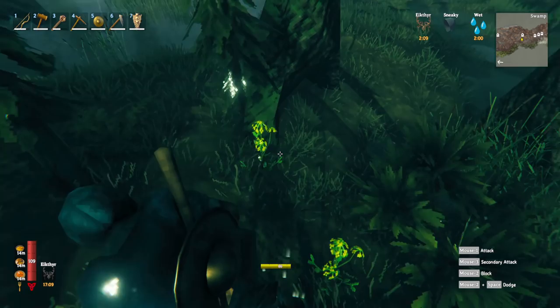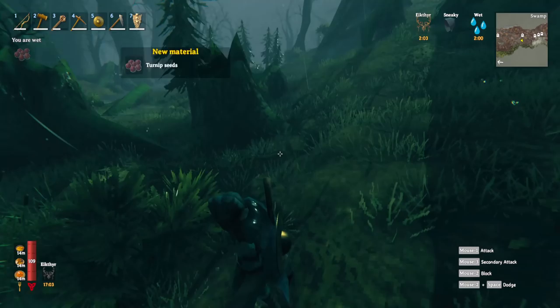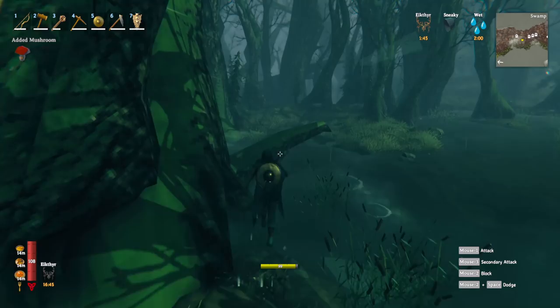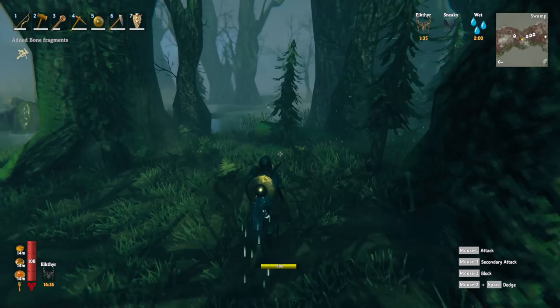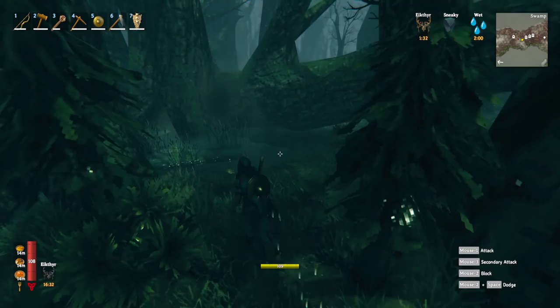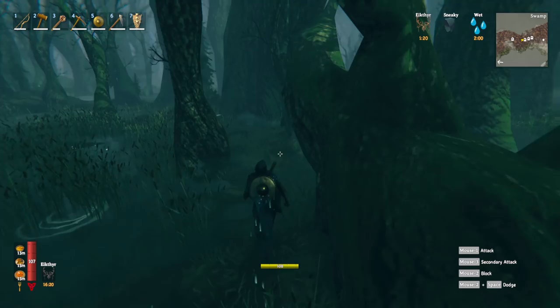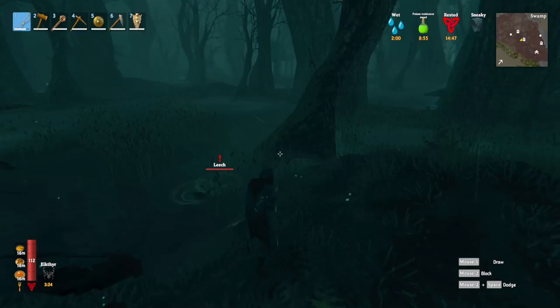I just found some turnip seeds — definitely be on the lookout for these. First, they give us a new food with the turnip used in all kinds of recipes. More importantly, you need turnip seeds to get turnips in order to make the spice rack, which is the first cauldron upgrade. I have a full cauldron upgrade guide on my channel. These are my first seeds after all this swamp exploration, so they're pretty rare — keep an eye out.